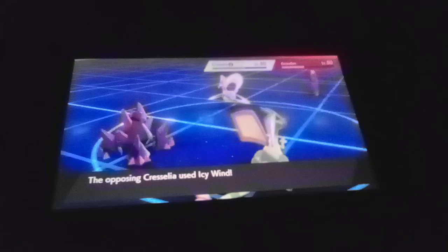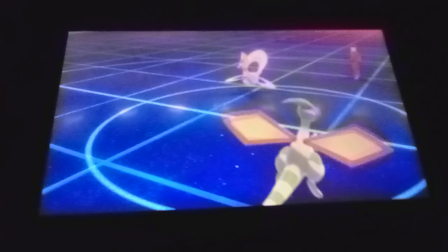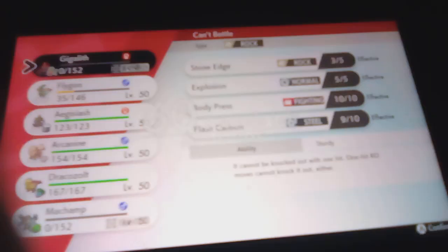Doesn't Max Quake — that's the question. Oh, Icy Wind — that's smart, that's a speed drop on me. Now I might die next turn. Wait — oh, I eat my berry, that's good! There we go — Max Knuckle. You do get an attack boost, but you've already got a pretty bad attack minus, so I ain't gonna do much. The question is who do I bring out?